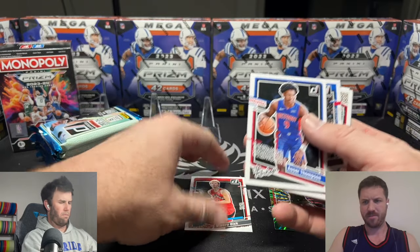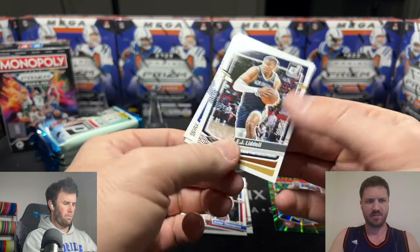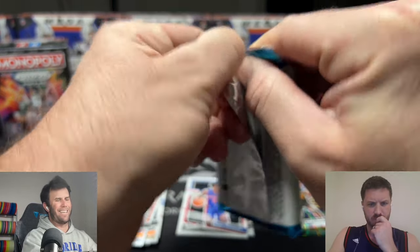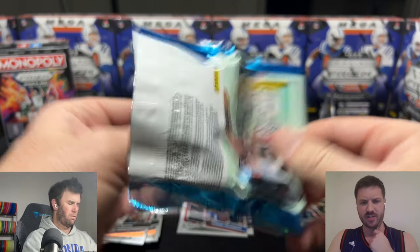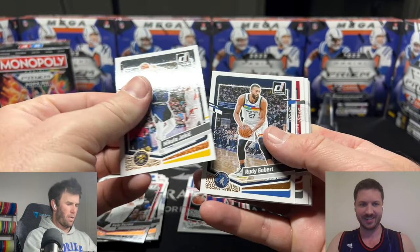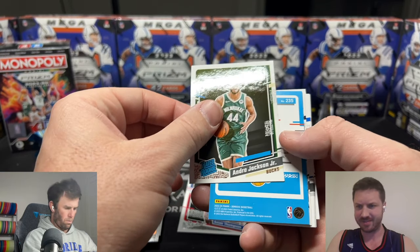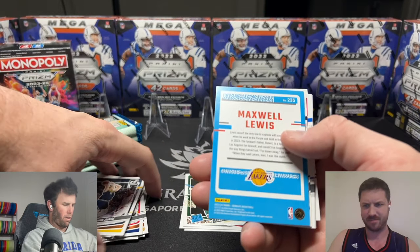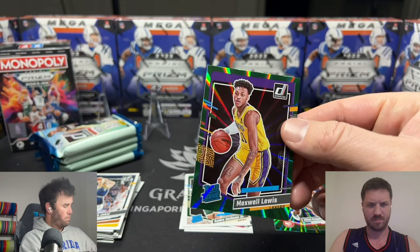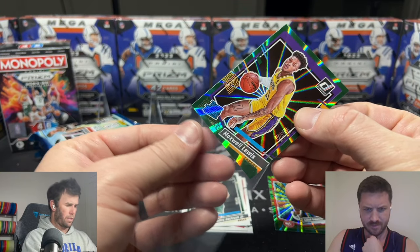Clint Capella — would you consider him a large man? Yes, he's huge. Let me look up his stats. EJ Liddell, Jonathan, Kyle Kuzma... Clint Capella is probably six-nine, six-ten, 256 pounds — though they always add an inch for basketball players, so probably actually six-nine. Then we pull Maxwell Lewis on the green laser — Laker. Is this guy getting any playing time this year?